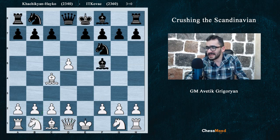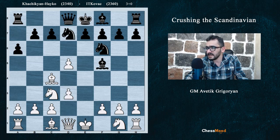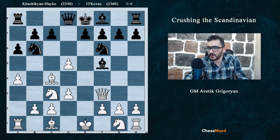Bf5, Nc3 just defending the pawn, Nbd7, d3. Then a6, a4 — not allowing the opponent to go b5 — Nb6, Qf3.